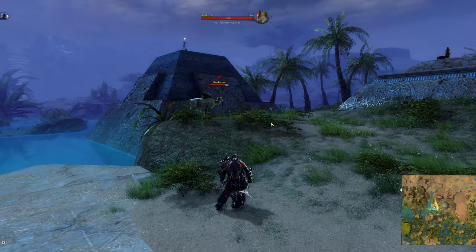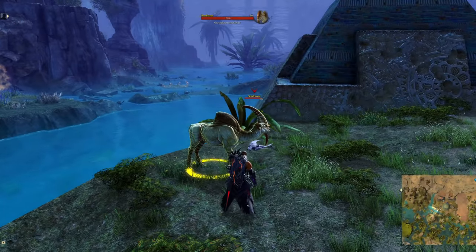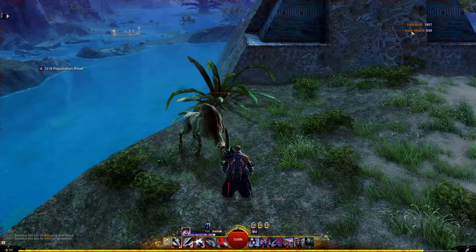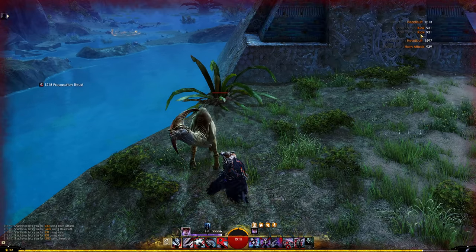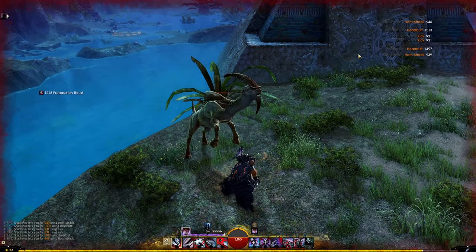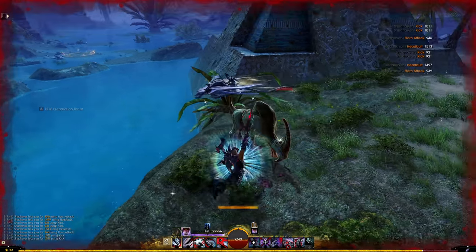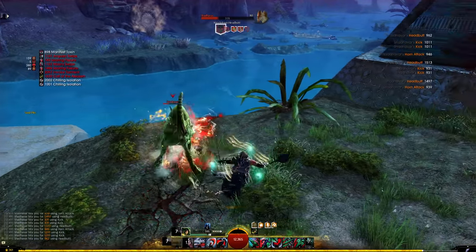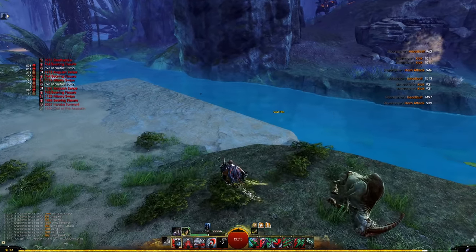However, with the scrolling combat text mod, check this out. If we run over to him and hit him just to get his attention, when he headbutts me you'll see the Shad Harvest Horn Attack hit me for 939. Headbutt hit me for 1497. Kick hit me twice. Horn attack came back. So you'll see what his abilities are, and you could even go and wiki them or check in the log. Sometimes they have mouse-over info, sometimes they have skill icons. You can get a lot more value out of the things that are hitting you.